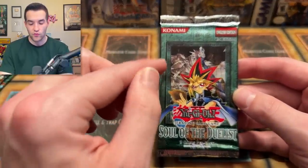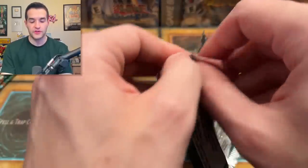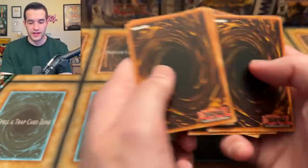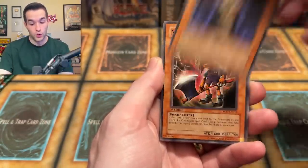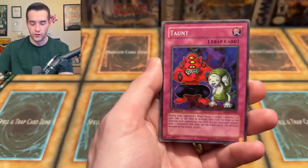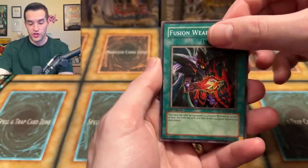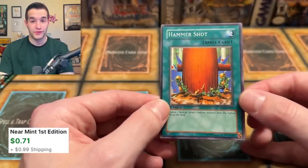This is in the same era — the set right after Ancient Sanctuary, where they switched from Secret Rares as highest rarity to the Ultimate Rare sets. This is just like Flaming Eternity, except it's even earlier — a very, very old set. Obviously you can get the Horse, the Black Dream Dragon. Malestal, Unshaven Angler, Taunt, Sandwich — Witch of the Black Forest and Sangan making a sandwich — Fusion Weapon and a Hammershot. We actually did pull a Hammershot Ultra out of one of these packs, so I had two: one Hammershot rare, one Hammershot Ulti. That's pretty cool.